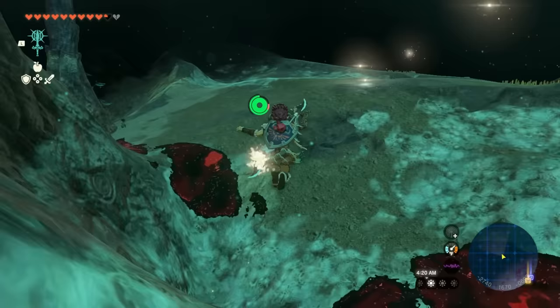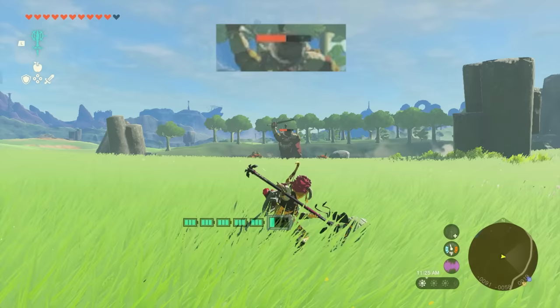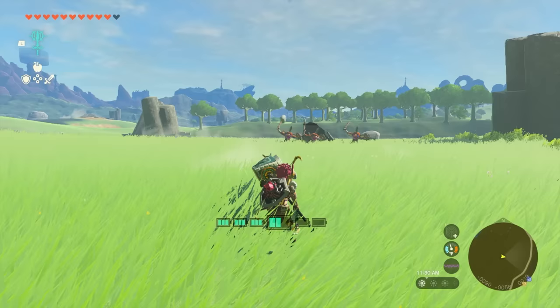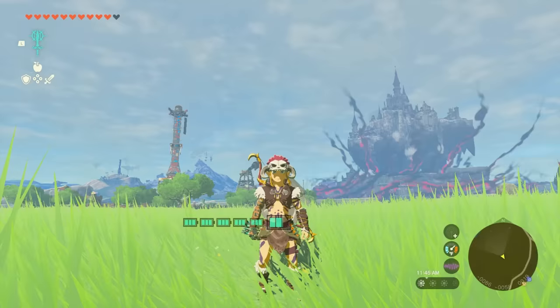This is going to be the Royal Guard Spear plus a beam emitter. Look how far I am from this boss and look at his health — he didn't even touch me. It's just like sniping damage. And then when I made physical contact with it, it broke, but how broken was that? Beam emitter plus a spear — definitely something you should try.